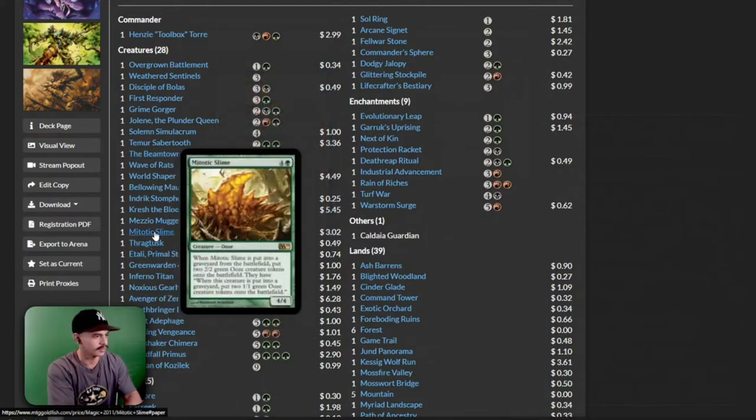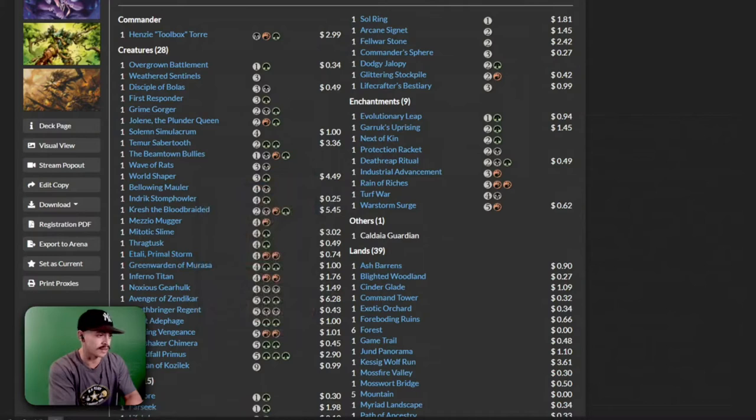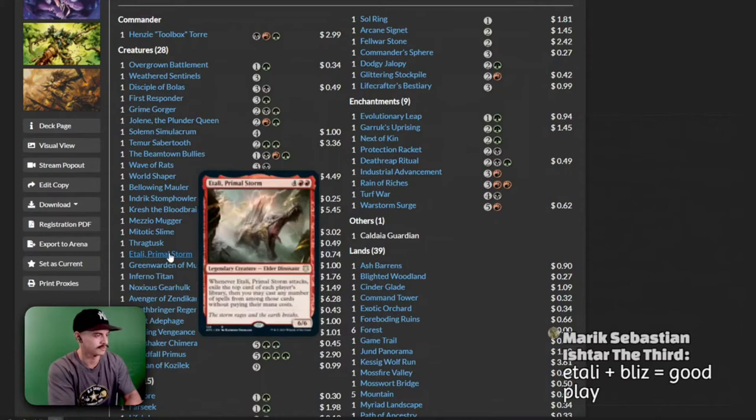So we have Thragtusk, a Mitotic Slime, and Atali. This card is 74 cents right now — how many times have they reprinted Atali and it's still not 25 cents? I feel like every single time there's a new commander set, they reprint Atali.